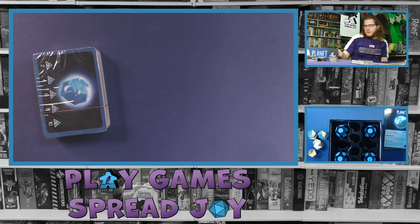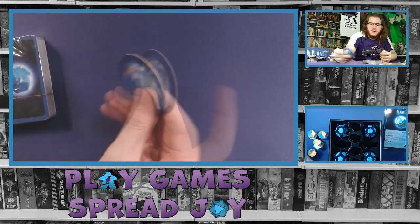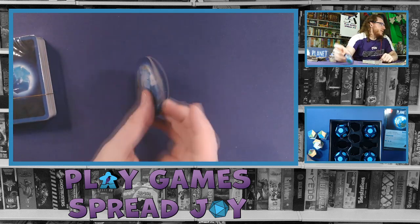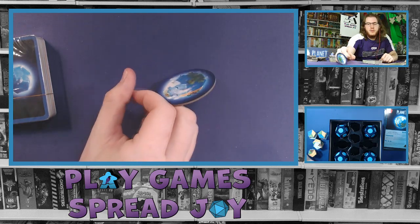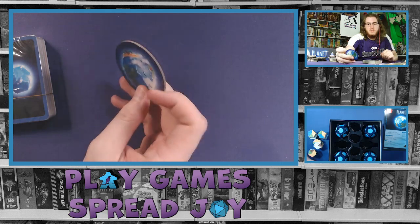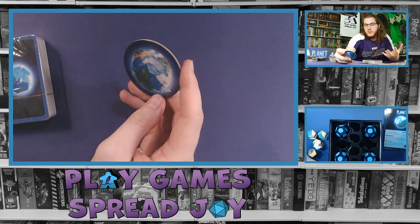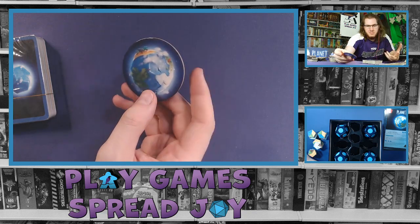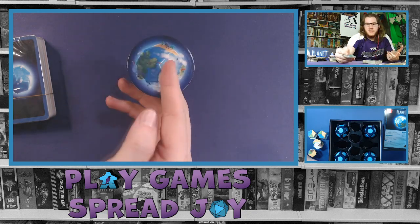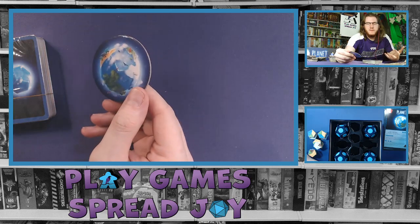Let's switch to this camera view. I assume this is going to be the first player marker — rounded, two-sided, simple cardboard. The art is basically what you see on the front of the box, very straightforward and simple, nothing special. But it's easy to see across the table to verify who is first player.